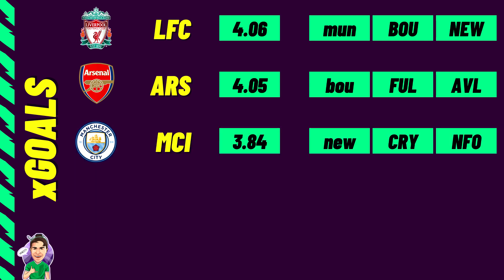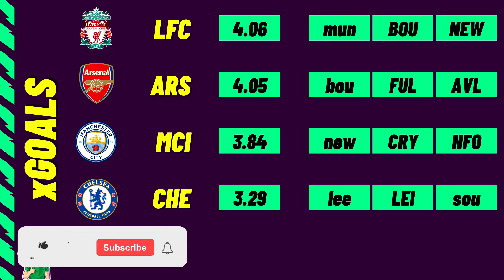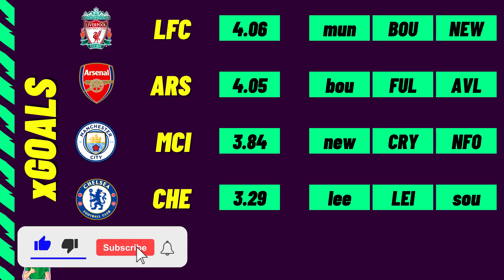Man City come in third with an XG of 3.48. Fixtures: Newcastle away, Crystal Palace at home, and Nottingham Forest at home — that Forest fixture looks like a prime Haaland or De Bruyne captaincy. Chelsea are fourth with 3.29, facing Leeds away, Leicester at home, and Southampton away. Looking at the top four, you can see the traditional top six sides emerging early this season, and at current pricing you can almost build a team of just top six players.